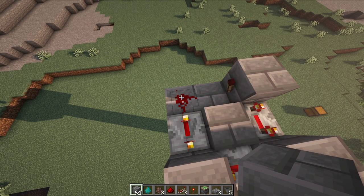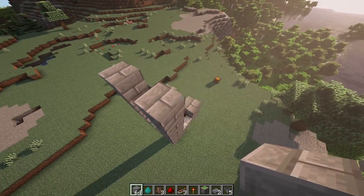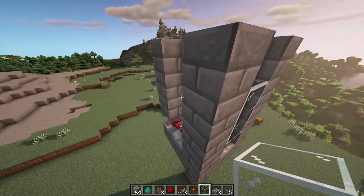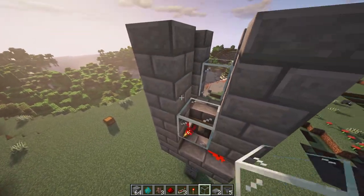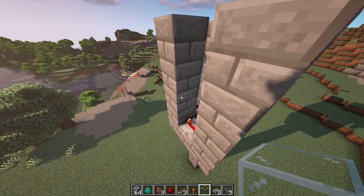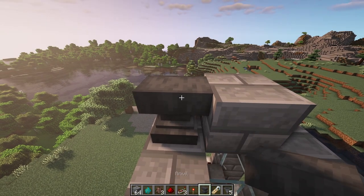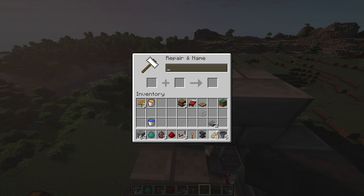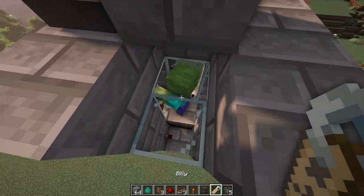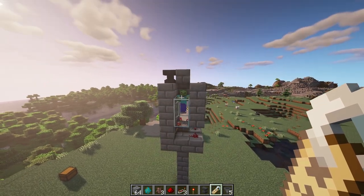Go ahead and make the walls 3 blocks up on each side so they are parallel to one another. Once done, place glass all around the sides so you can actually see what's happening and monitor how well the zombie is doing. Before you put your zombie in, make sure you name him — I'm going to name mine Billy.